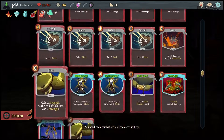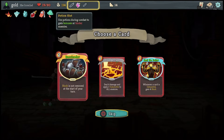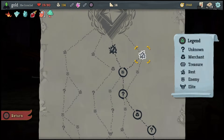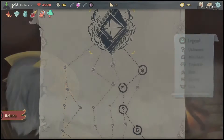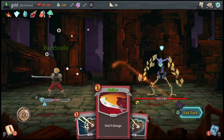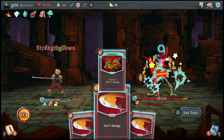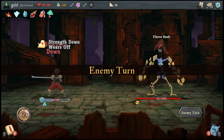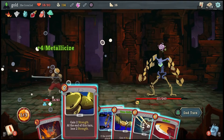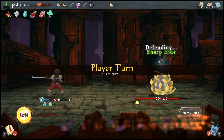We also have Barricade — if the enemy doesn't attack, I gain permanent 8 blocks, and it's already upgraded thanks to Frozen Egg. I feel like I don't have the stuff set up for barricade yet, but I can definitely go into the future getting stuff for barricade. This boss can eat through your health pretty easily. He has one left — that hurts! I think you're not even going to attack me — that's rarer than you know it. But I'm already building my blocks.